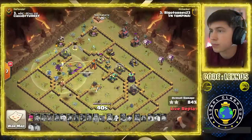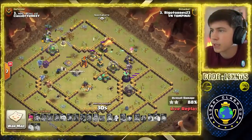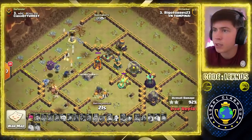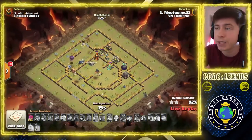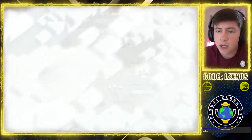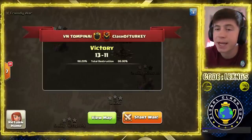The defense is going to hold strong. A couple Balloons on the back end, but it's not good enough. How much percent does he get? Like a 92? Gets the storage, gets the RC pad. Yep, 92%. The Single will kill the Owl. Every nice try, but it's going to fall short. It's still a victory for VN Tompunai in this matchup. Final score: 13 to 11. 98.2% to 86%.